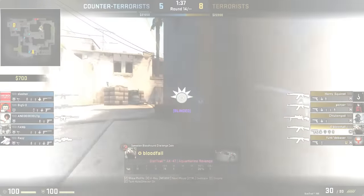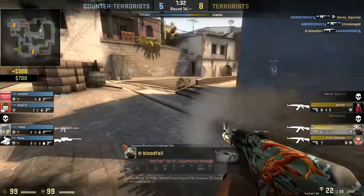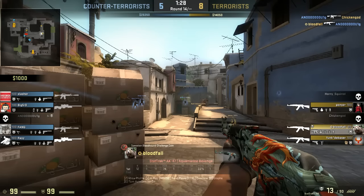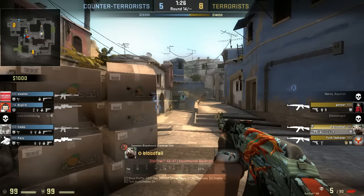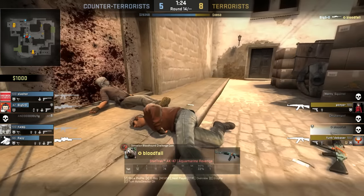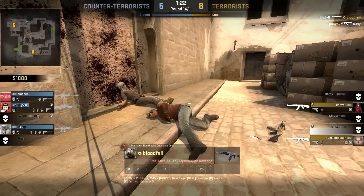On another gun round, your teammate throws a bad flash that flashes you and your teammate, and a guy pushes mid and gets a 2K. He shot at you once, then again, and now you're in trouble. He has a huge advantage because he's so far away. You're running and shooting at the same time, which won't work. You've re-peeked the AWP in mid three times now — generally speaking, it's not a good play to take a gunfight with an AWPer at the top of mid on Mirage.